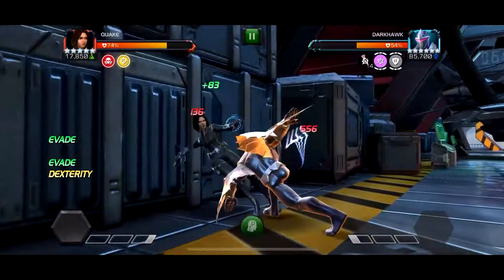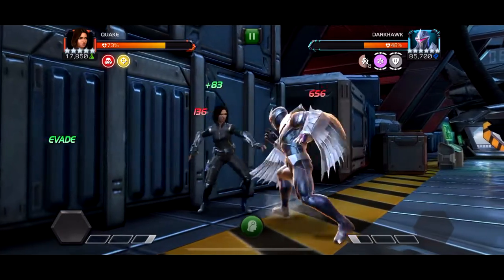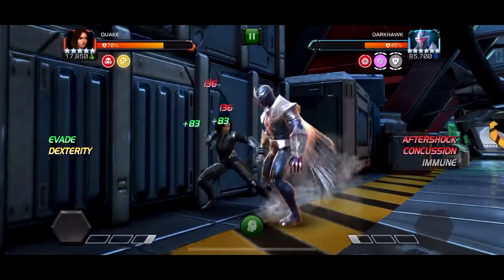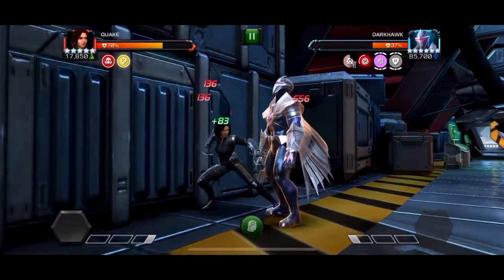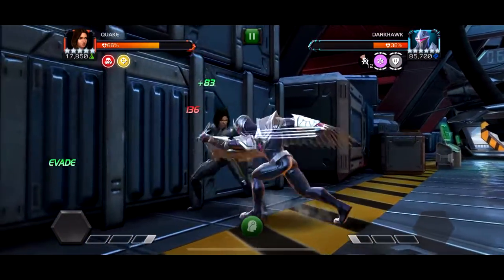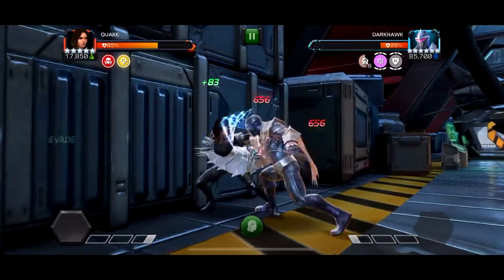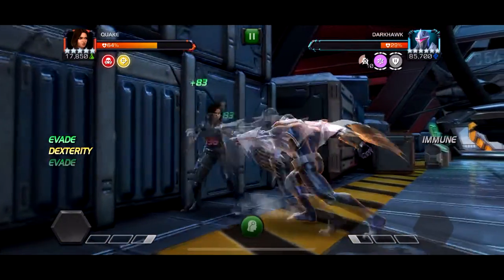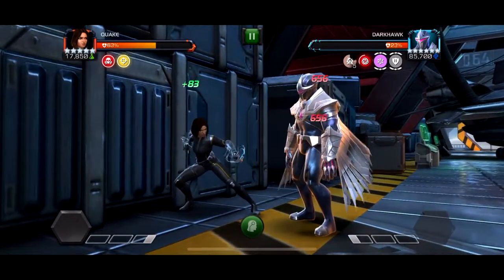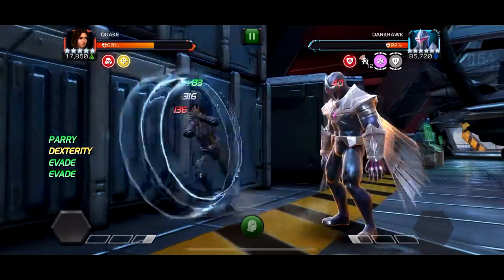If you have Quake as a 5-star rank 5, use her. I've been doing all these Act 6 fights and also the Act 7 beta while recording this — I've done the first 5 quests. All I'm saying is, for Act 7, if you have a Quake, bring her, because she's extremely good for an extremely high number of fights. Quake's just OP. I really hope they add her as a 6-star. 6-star rank 3 Quake max boosted — they need to add Quake as a 6-star. There's so much in this game that Quake just bypasses, so add her as a 6-star, please, Kabam.